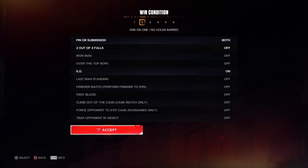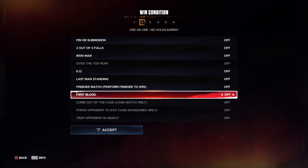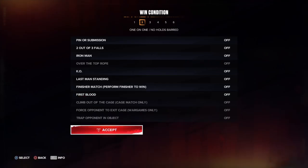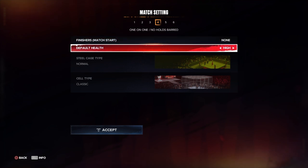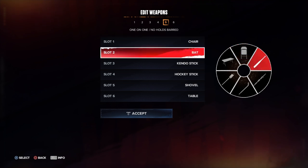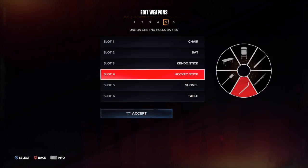No holds barred is pretty much a no-DQ match except you can add pinfall or submission. Knockout is available, and first blood — which is available on any one-on-one match, or even a six-man. First blood means the first one to bleed wins. Time limit is always available no matter what match you play, except for war games, ambulance, and casket matches.